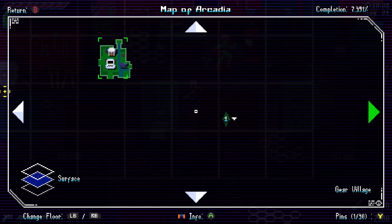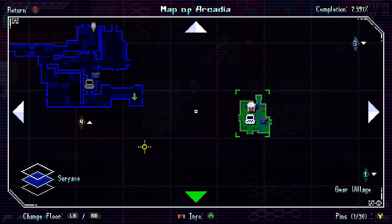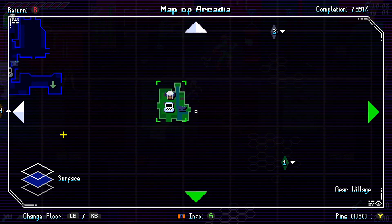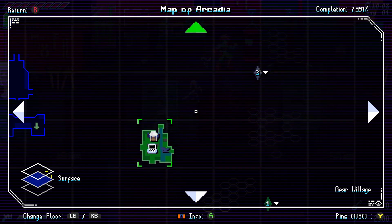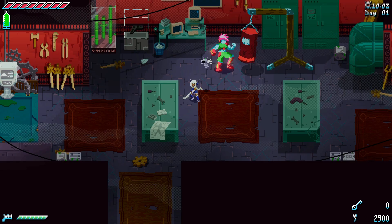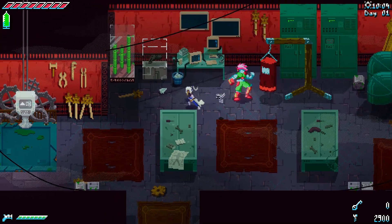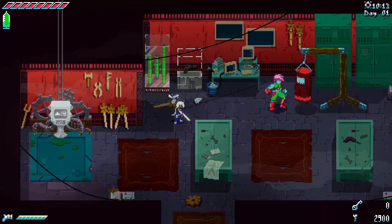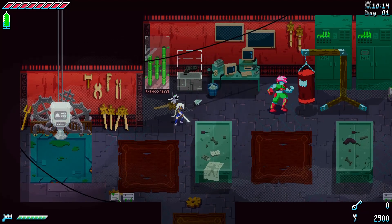And in order to get through this, we need to collect all the meteor shards that can be used to create a weapon that can get us into the crater to destroy the device holding the meteor hostage. But before we do all that, we gotta hit up a distress signal to get some gear that we need, but let's take a look around Gear Village.